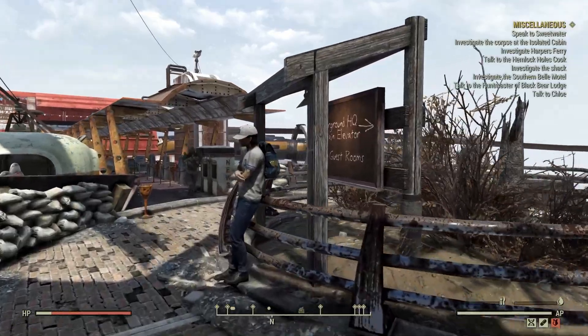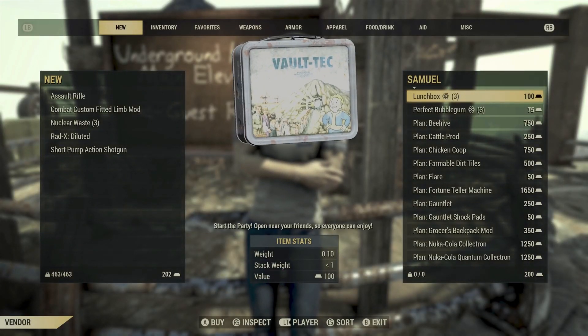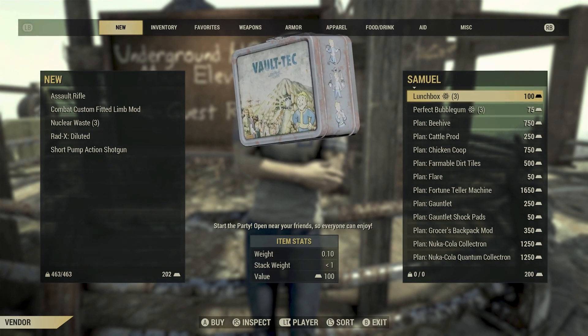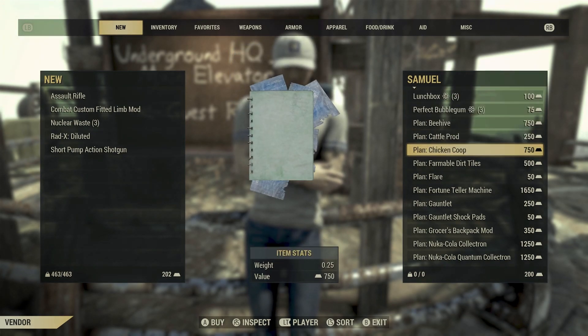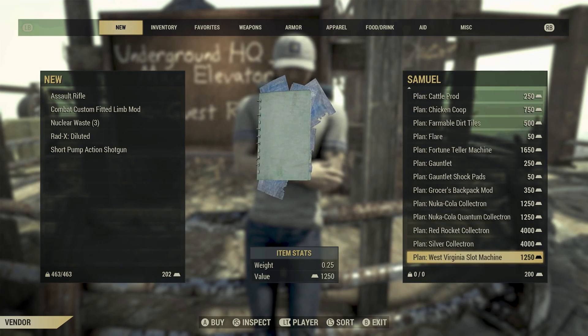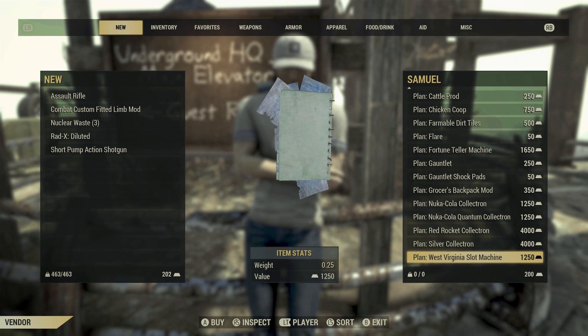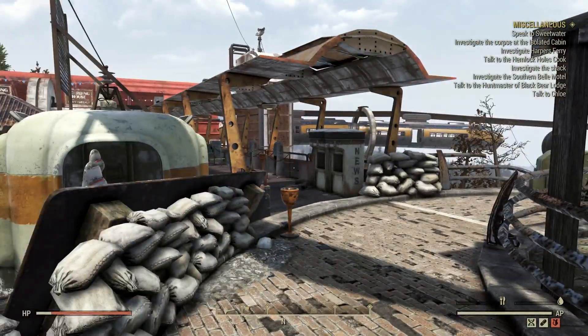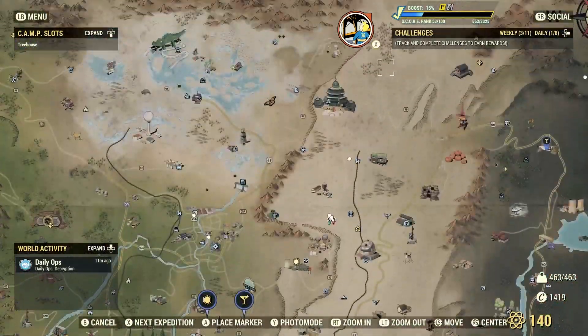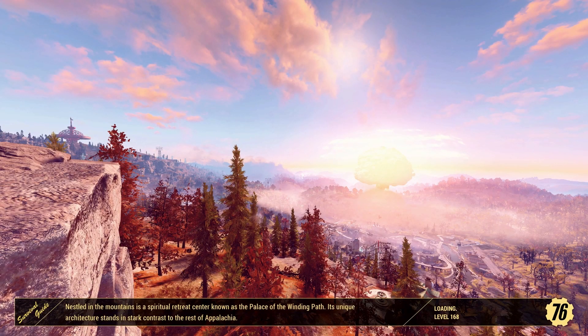Now let's talk about where you can spend the gold bullion you've earned. At the Foundation you're going to find a guy called Samuel — he's selling a lot of rare plans, and these are really good plans. You can buy any plan you want from him.